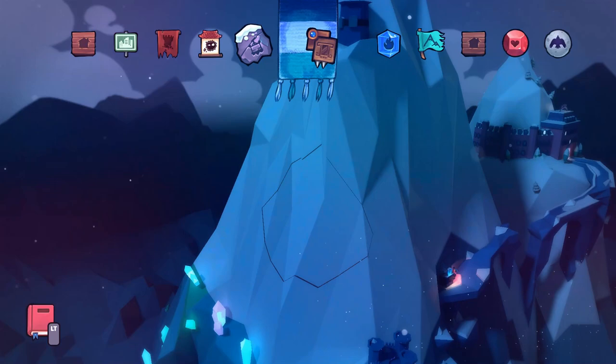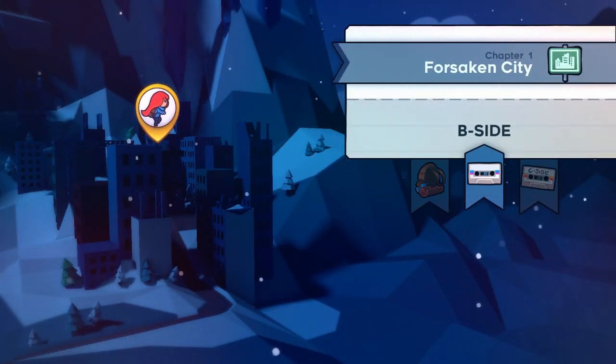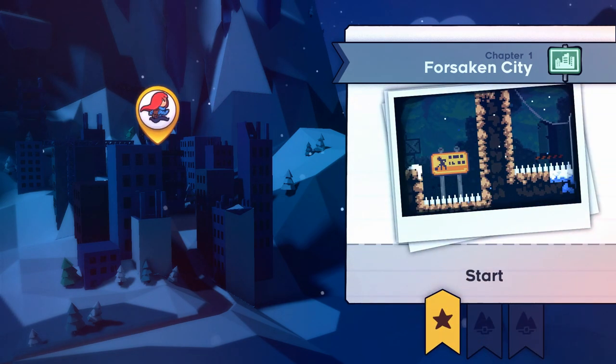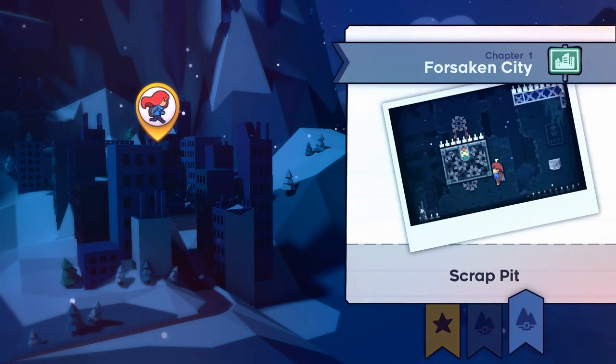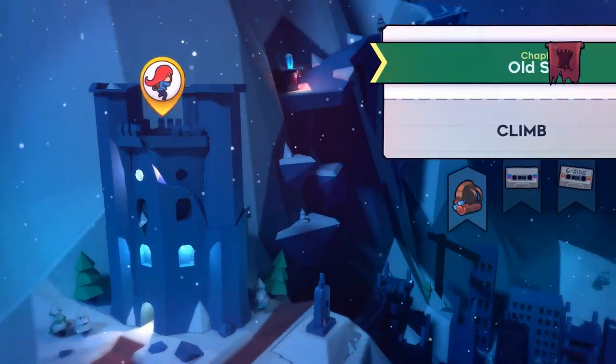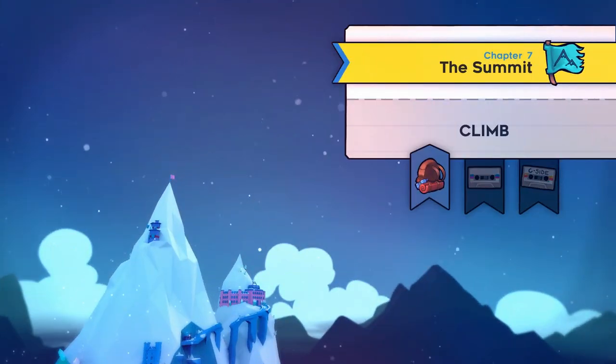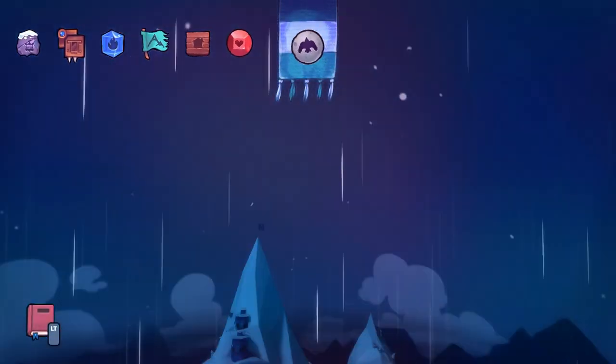After you beat the game, you can start going through and beat all the B sides. For these, you can actually just go to the last part and finish it, and you get an achievement for beating the B side on each chapter. Go through and complete the B side on all of them — not every chapter has a B side, but just go through and get them all done.